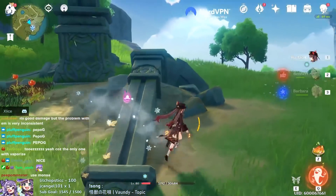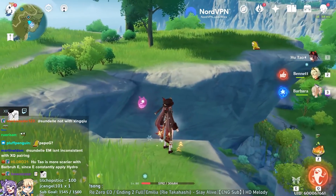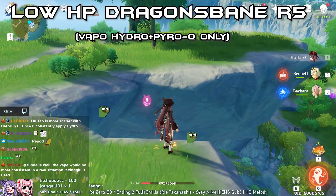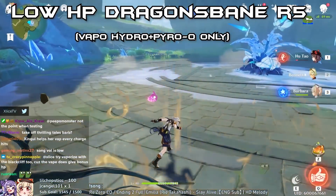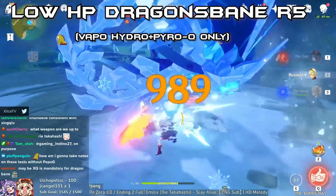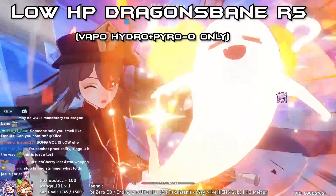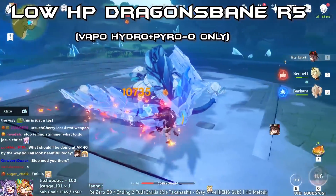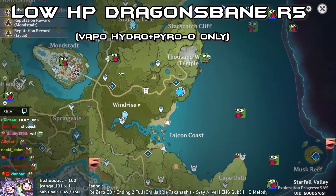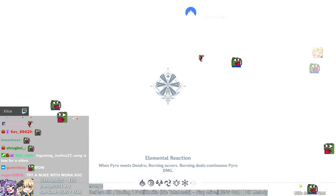Now low HP Hu Tao with vaporize Q using Dragon's Bane. Maybe we hit huge here. Low HP vaporize result: 58K Q and 10.7K for the other hits. That is pretty significant - with utilizing elemental mastery, if you can do it then you get a significant boost in damage, which is pretty insane. That is Dragon's Bane at near full potential, utilizing all the passive stats.